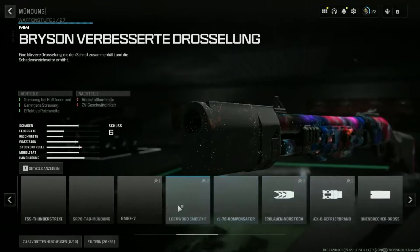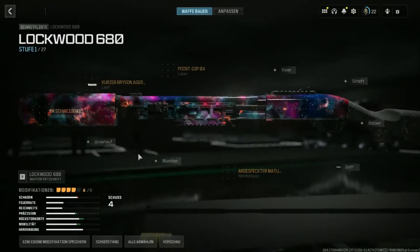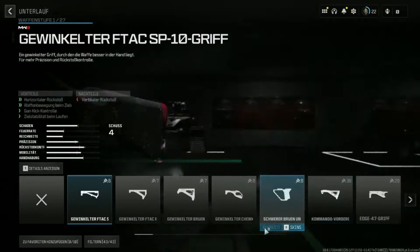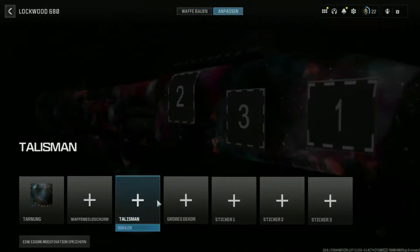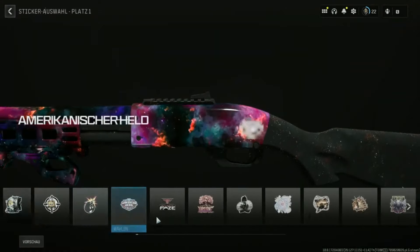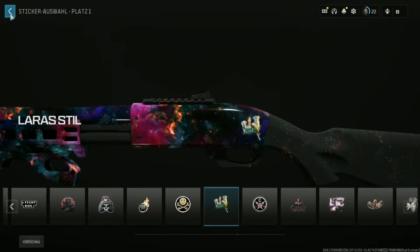You can select only the things you like. Then let's talk about stickers — you have really all stickers and also all charms. It's really crazy.